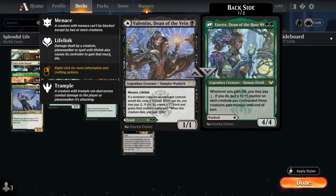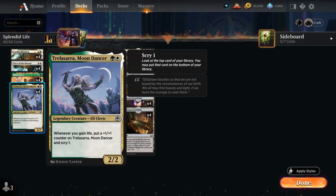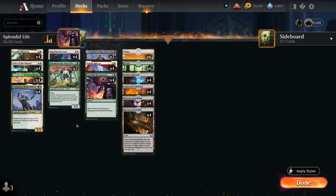At four mana, another great life gain payoff is Lisette, Dean of the Root — we're not playing Valentin, just the green half. It's a 4/4 legendary creature saying whenever we gain life we can pay one mana and if we do, put a +1/+1 counter on each creature we control, and those creatures also gain trample until end of turn. So besides Kodama, it's another way to give our huge creatures trample when the opponent may try to chump block them.